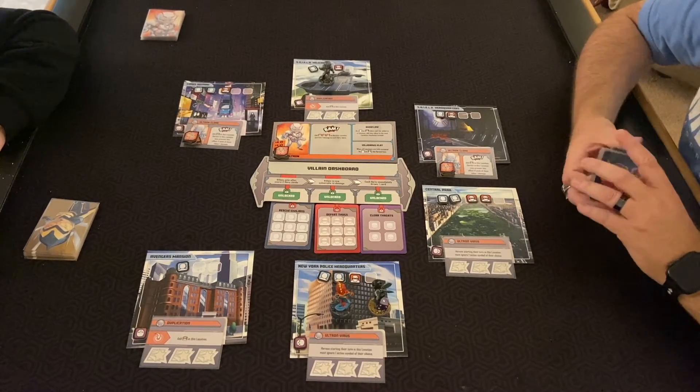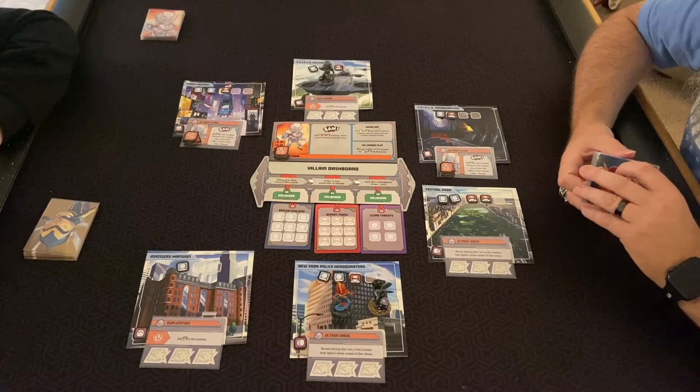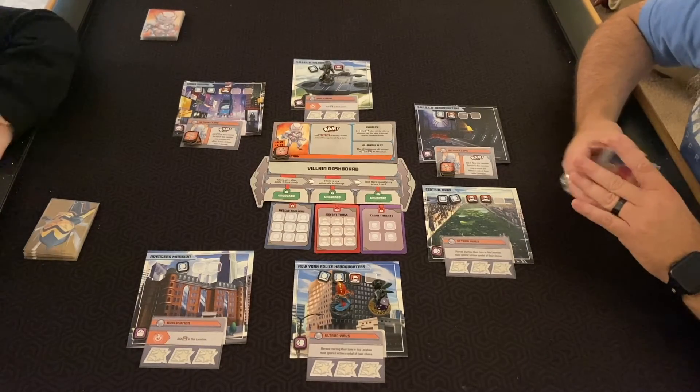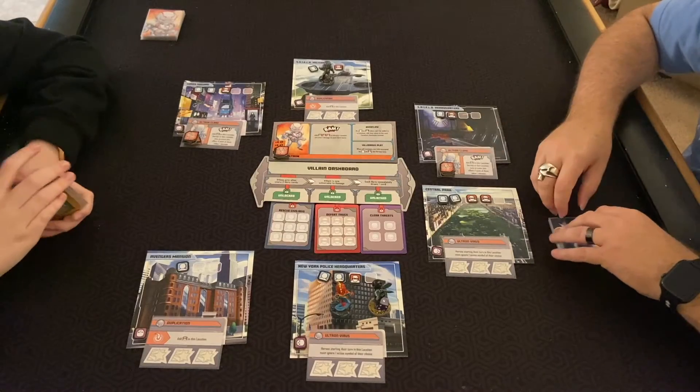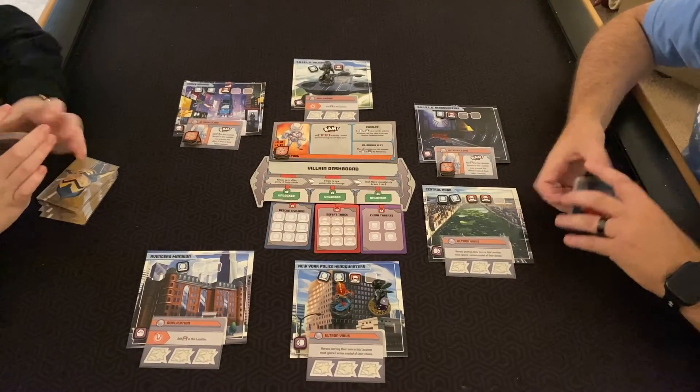Is this the most basic villain? I think Red Skull is considered the most basic one, this one's intermediate, and then Taskmaster is the hardest. Why don't you go ahead and shuffle Ultron's deck?